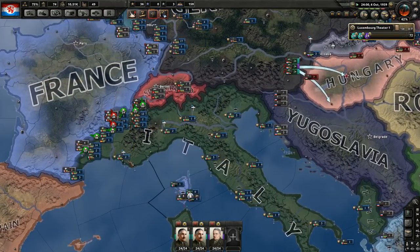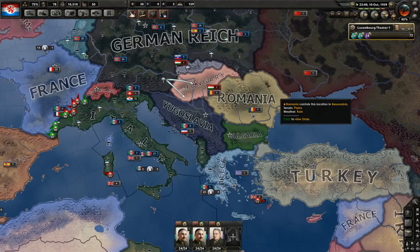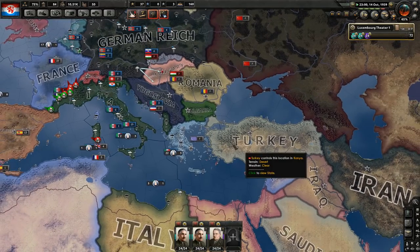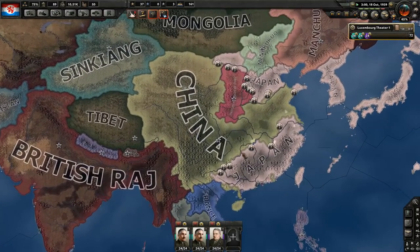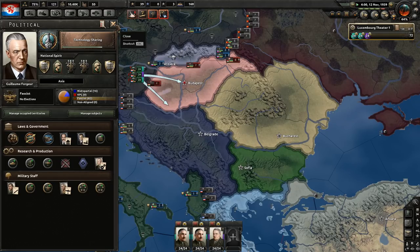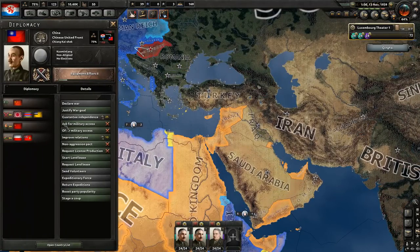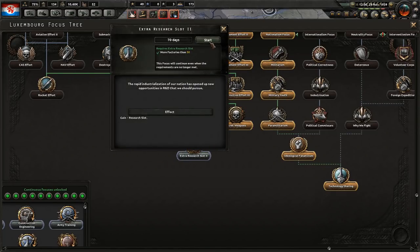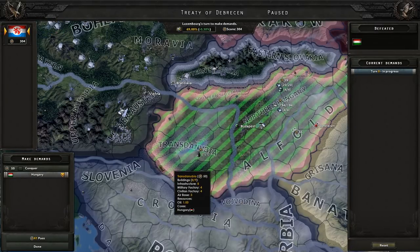France is not doing well — France is going to fall soon. I'm considering who to attack next. Should we attack anyone else? It's possible we could take Bulgaria, Romania, Turkey. But I might have to attack China to do so for quick war justifications. We're going to finish our focus and I feel like I could start justifying already. Let's start justifying on China. Now we can select extra research, land. And it's rendered.